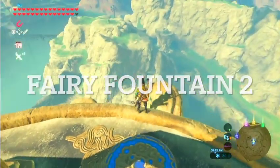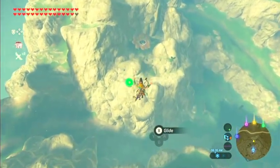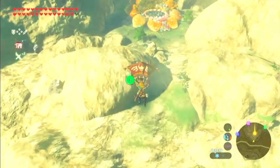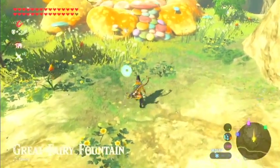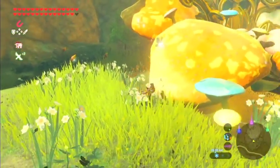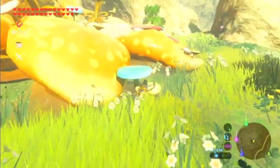I'm at the Tabantha Tower and right down there you can see a fairy fountain. There's also a quest from a guy at the stable down there — he gives you a certain amount of rupees and you can pay to unlock this one. There are also a couple of luminous stones right there. Crouch down, get a fairy. There are mighty thistles here too. Each place might have a different flower or plant type around it. That's number two.